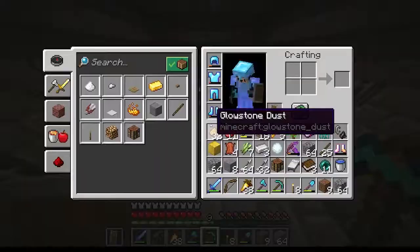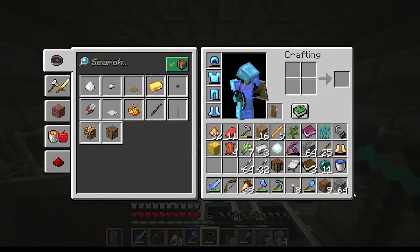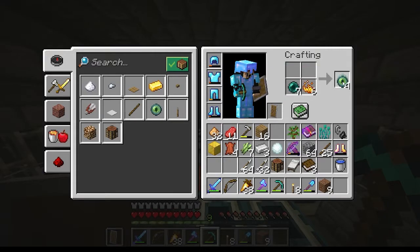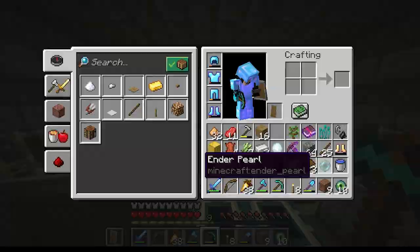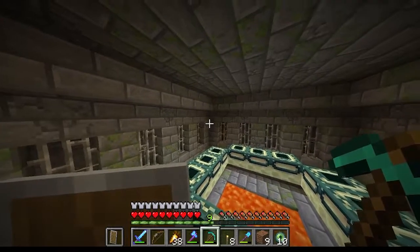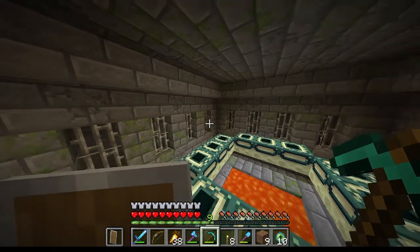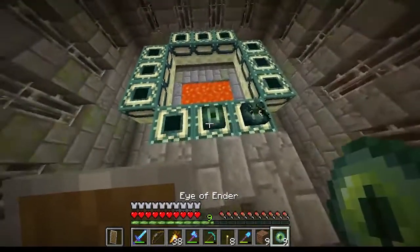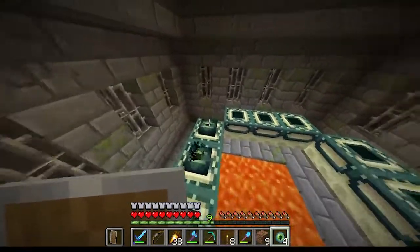We finally found the End fortress, so let's get the blaze powder and make the Eyes of Ender. We only have 10 because I used some on the way, and we need 12. We only have 10, so we're going to need to go to the Nether again and get some more. I'll see you guys once I've gotten the other two.